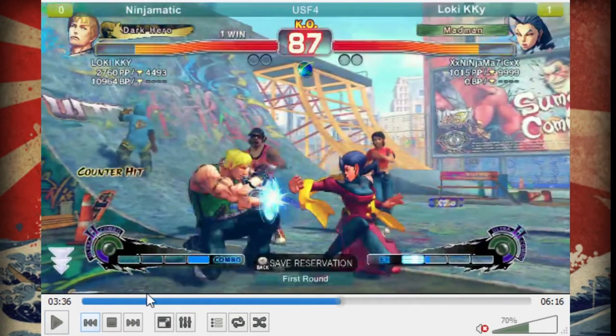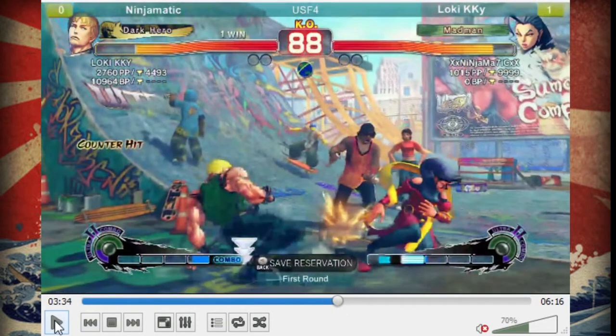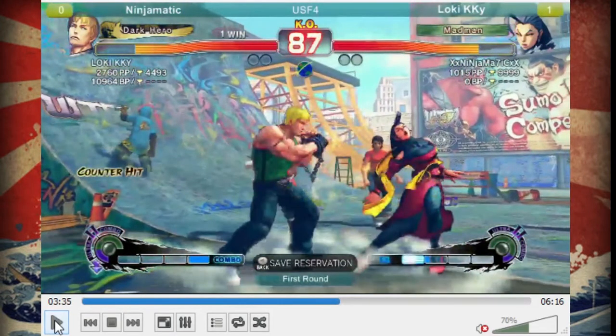Counter hit forward medium punch. At that range, he could have definitely landed a crouching heavy punch into either criminal upper or ruffian kick. He probably should have gone for ruffian kick - specifically medium kick ruffian - just to push her further into the corner, because Rose doesn't have too many options when she's cornered. She has ways to get out but they're kind of dangerous for her, and Cody just dominates in the corner.